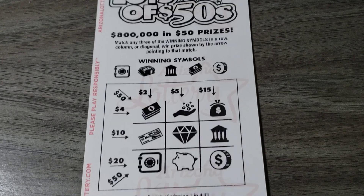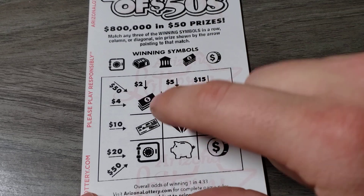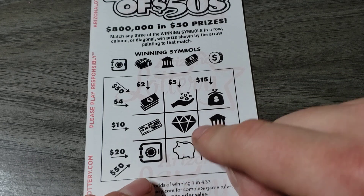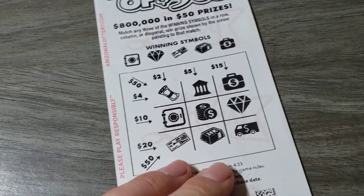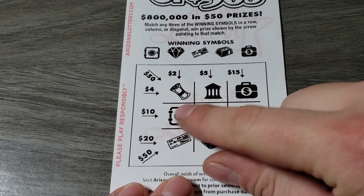The odds are one in 4.33 and the top prize is 50 bucks. Let's do it. We got bill, no check, no money bag, no check — and nothing. So the first one is a dud. Prize amounts are two, five, fifteen, four, ten, twenty, fifty — interesting.